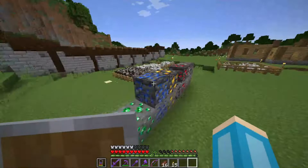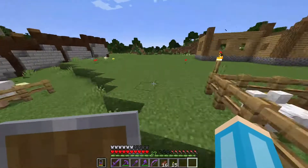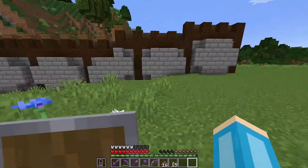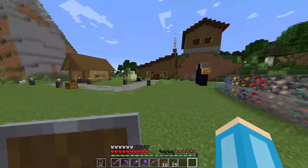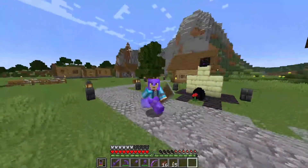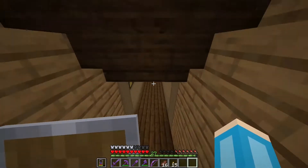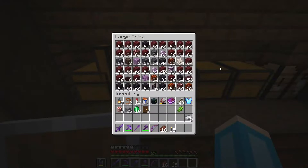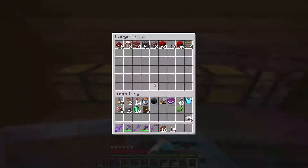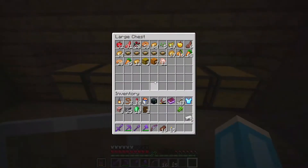I want to start on a barn probably right here. And this is going to be my storage room — it's going to have an automatic multi-item sorter. I kind of need it at this point because a creeper blew up my storage room. Luckily I managed to get pretty much everything into its chest, though some of them are completely full. Some items like apples and other nature items aren't fully sorted yet.